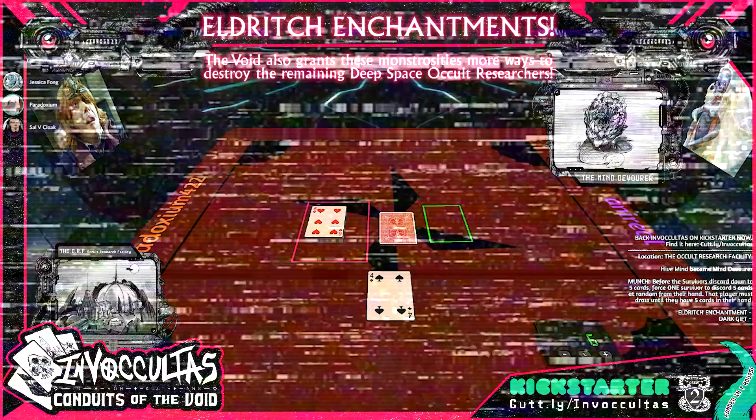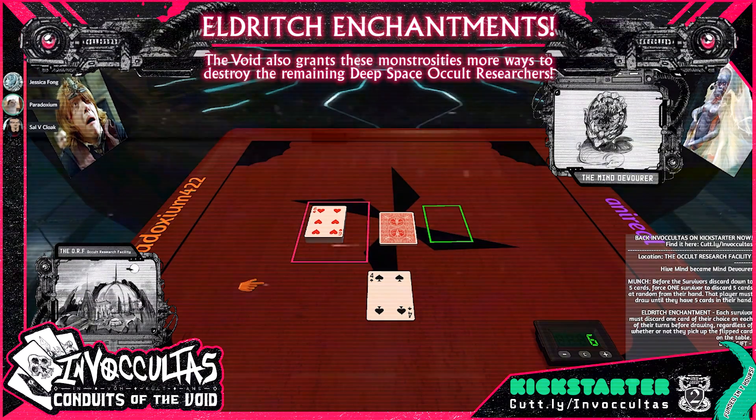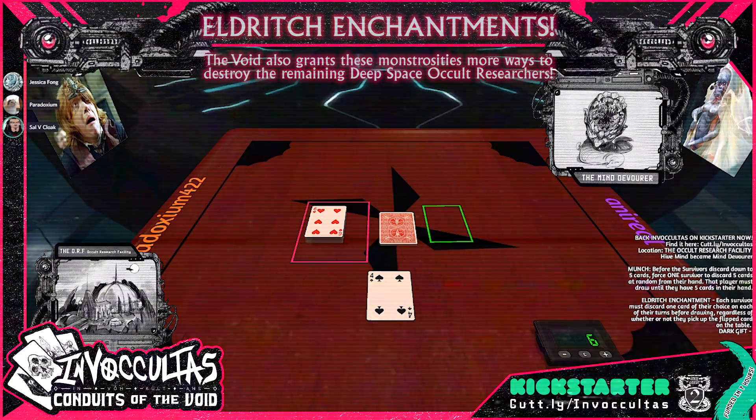The monster gets a four of spades, which means each survivor must discard one card on each of their turns before drawing, regardless of whether or not they picked up a flipped card on the table. This is a particularly tough one for the survivors.